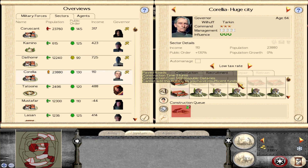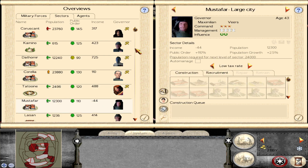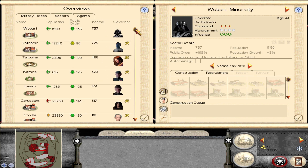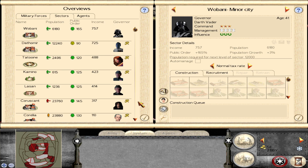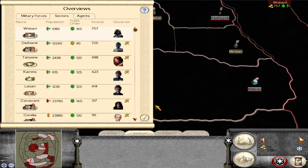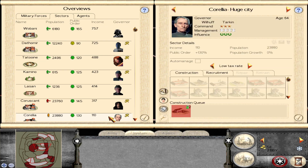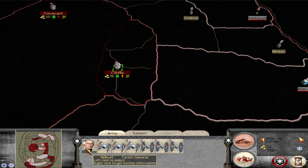For now I'm just going to keep building roads and trade outposts. What's giving me the most income? So where Vader is — that area — I think we can start expanding pretty soon.